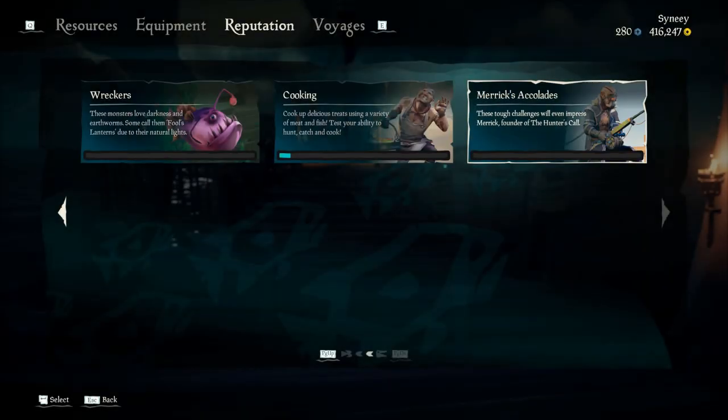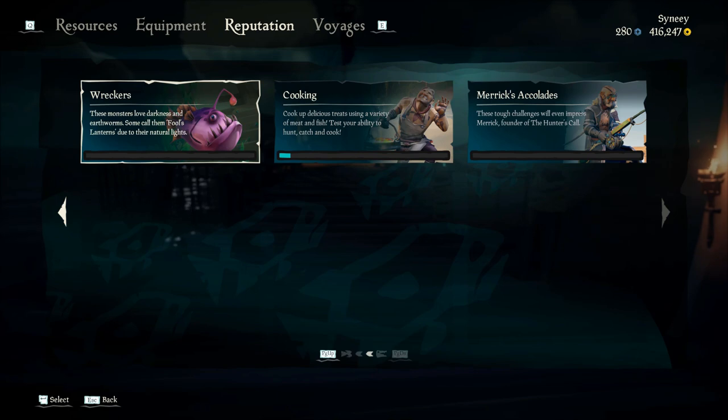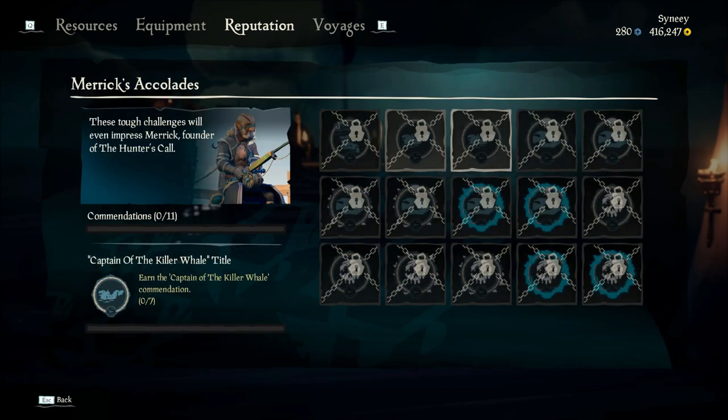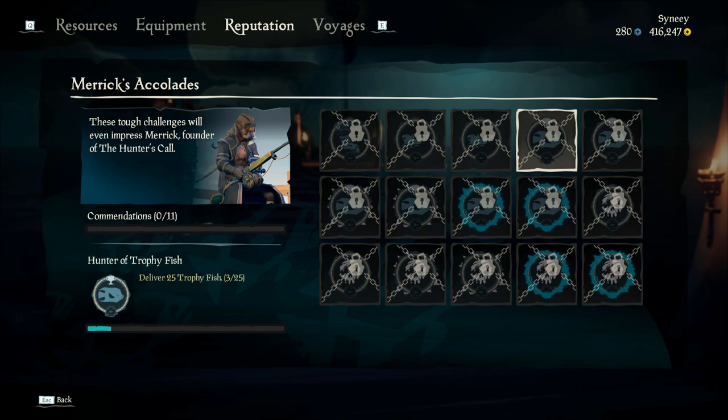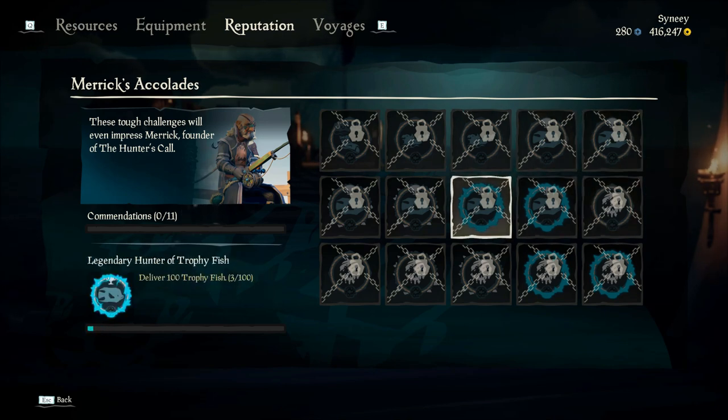If you do manage to get a nighttime fish you'll notice it is very fluorescent and shiny, and if you get a daytime fish it looks like a regular fish. The most common type of fish you are going to come across is something known as a splash tail. The reason the splash tail is the most common fish is because it does not require any bait — you can get them without having any sort of worm or grub on your line.